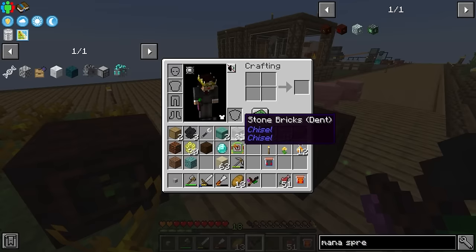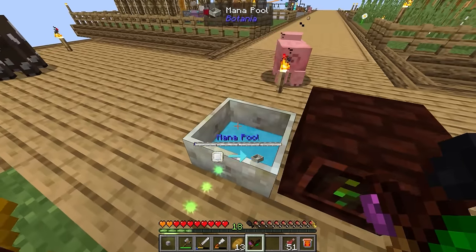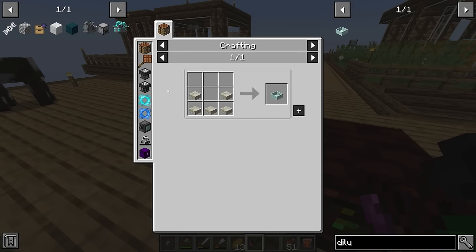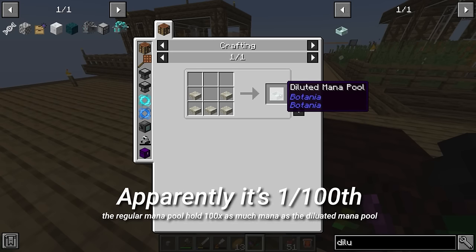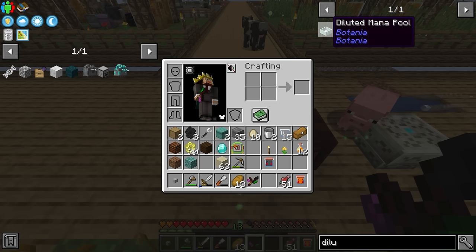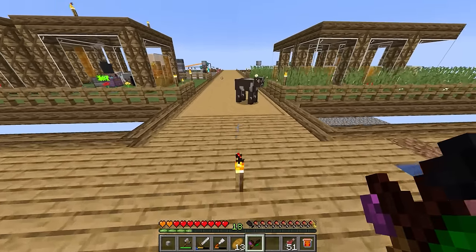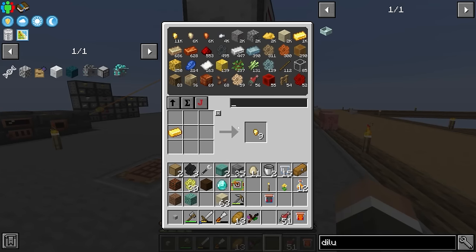That second mana spreader is going to allow us to take mana out of the mana pool and pump it into the runic altar. Let's place this runic altar down somewhere close to the mana pool — mana spreaders do lose mana over distance, so the further away the more mana you lose. When you put the mana spreader directly next to the mana pool it pulls mana directly from it. By default it connects to the runic altar, so as soon as we put a valid recipe on the altar the spreader starts shooting mana at it.